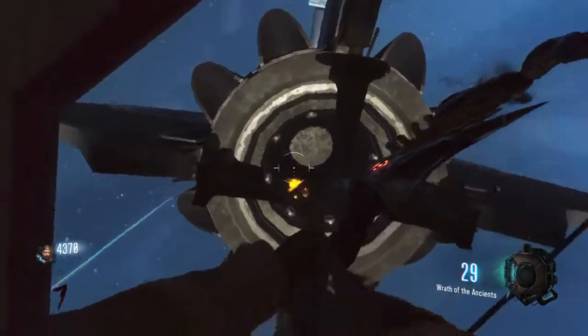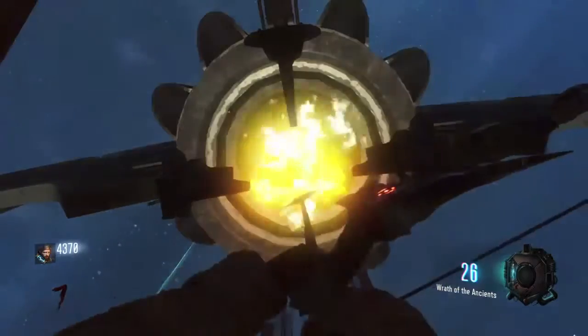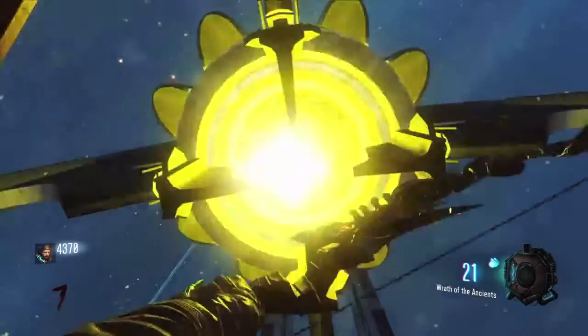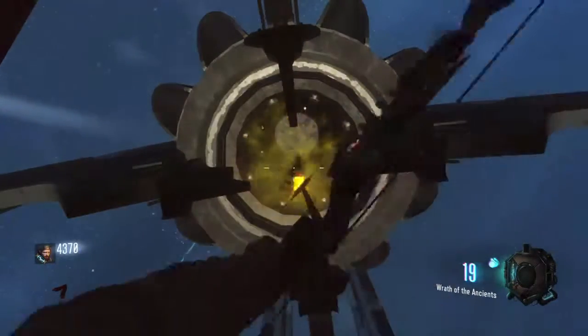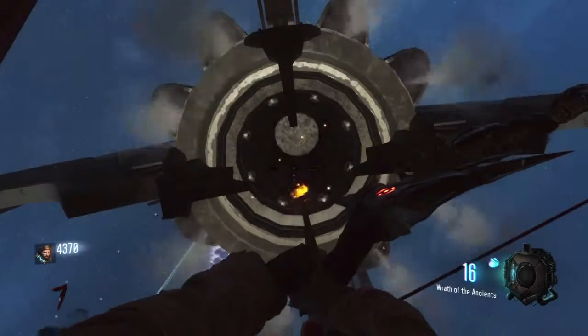Now after that, you need to send Morse code into the rocket as such: one long, a short, a short, another short, one long, another long, a short, long, short, long long, long, long long.